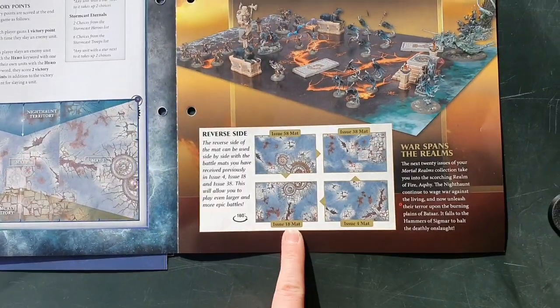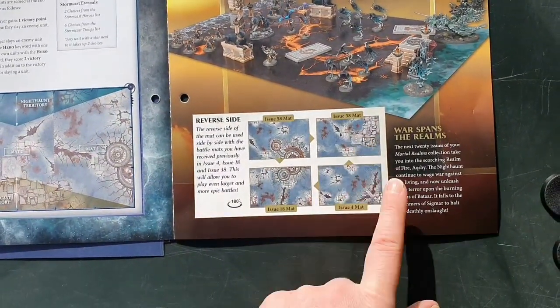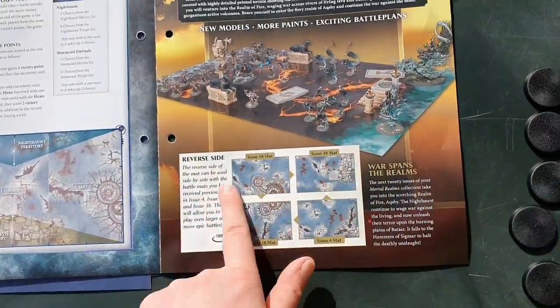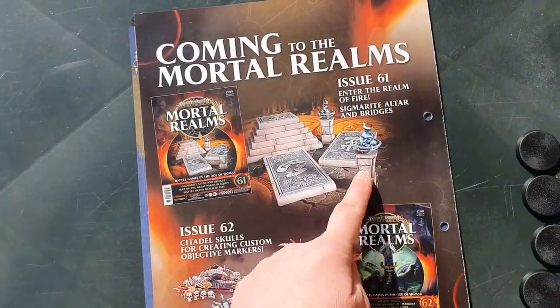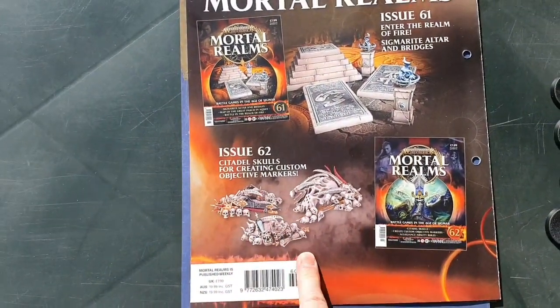Here we have the Issue 18 map, Issue 58 map, Issue 38 map and Issue 4 map. I will be putting those together at some point and seeing what they look like. And then in Issue 61 we get more scenery, and in Issue 62 we also get some more scenery.